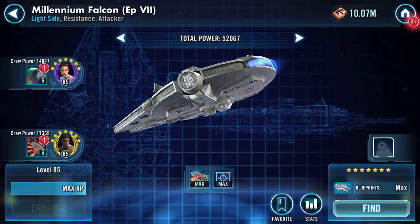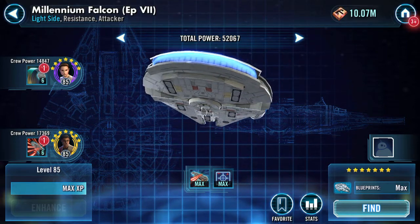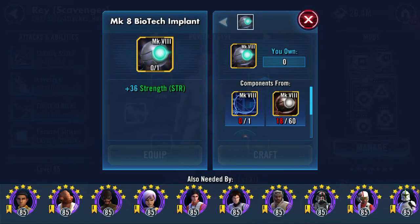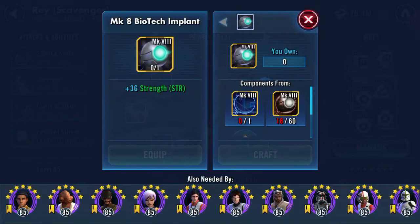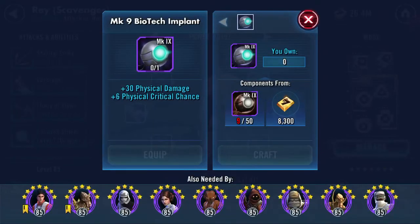We'll leave it here because I'm working on Rey Scav. As you can see, I still need a lot of these — we get these in the drops, combined with 40 more of these and 41 more Biotech Implants.